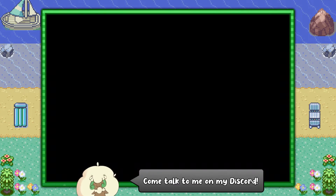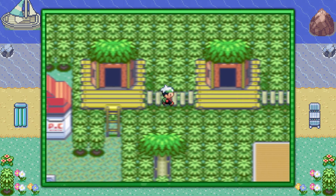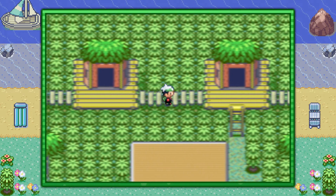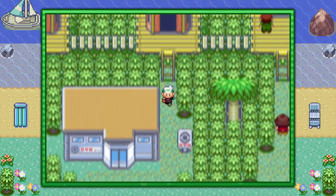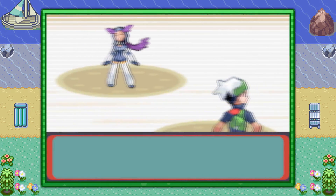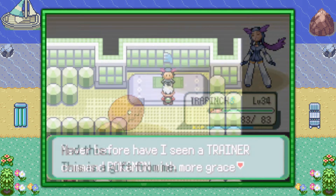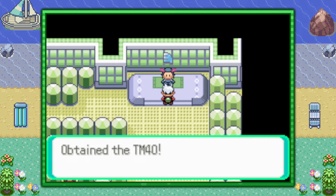You can start off by visiting Fortree City, and if you've beaten the game, you already have this TM as it is mandatorily given to you once you visit the Pokemon Gym in Fortree City. Once you're inside the gym, you can go ahead and challenge Gym Leader Winona to a battle, and after defeating her, she's not only going to give you the Feather Badge, but she's also going to give you a copy of TM40 Aerial Ace.